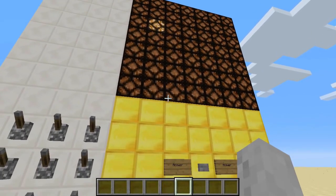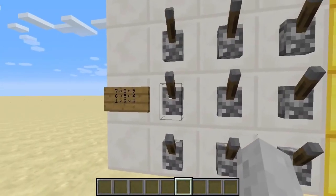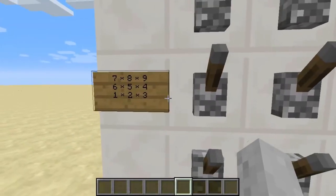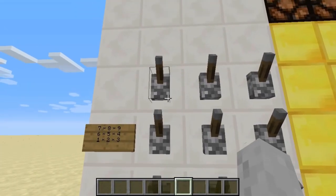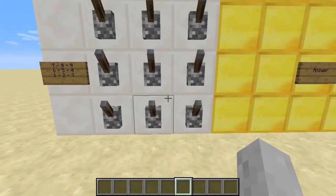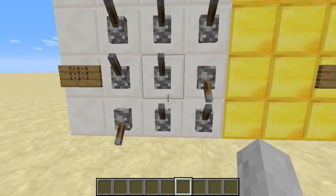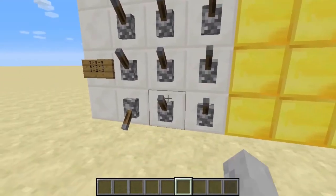I tried to make the redstone as compact as possible. At the moment this only does addition. I set it up to make it more compact, kind of like a phone layout. So if I go like two and three and I press the answer - five. Now if I do four and one, makes five.